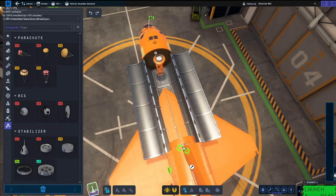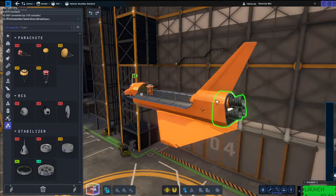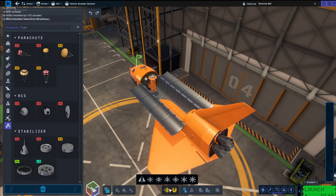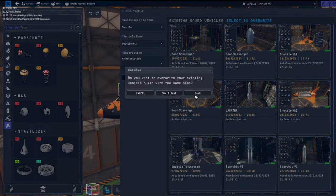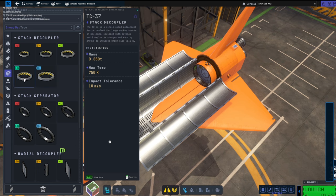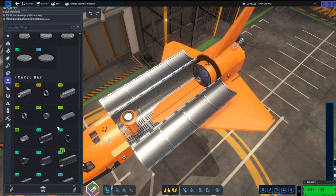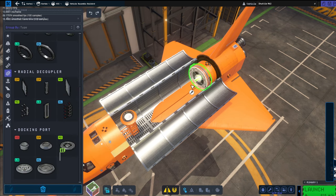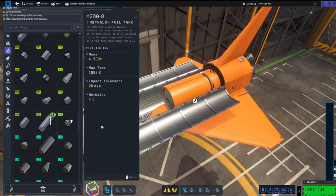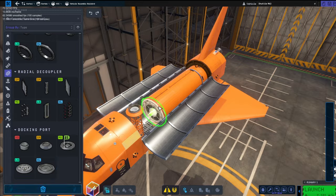I put monopropellant on the front because I thought once the payload's gone and the fuel is pretty much gone, we need some weight at the front on the nose. I thought monopropellant would be a good way of getting some weight further forward to make it a little bit more stable — and that was actually perfect. Thinking in advance — spoiler alert.